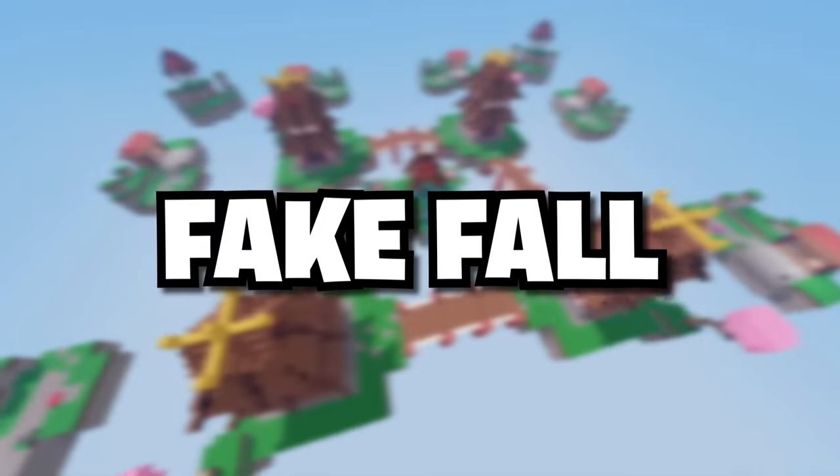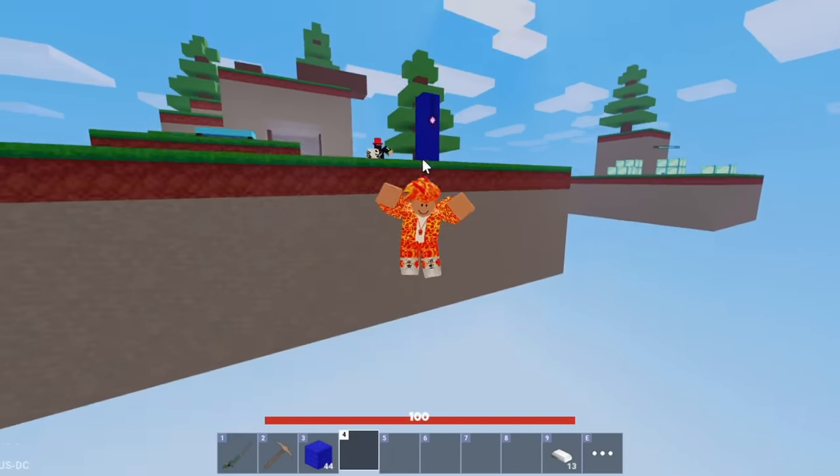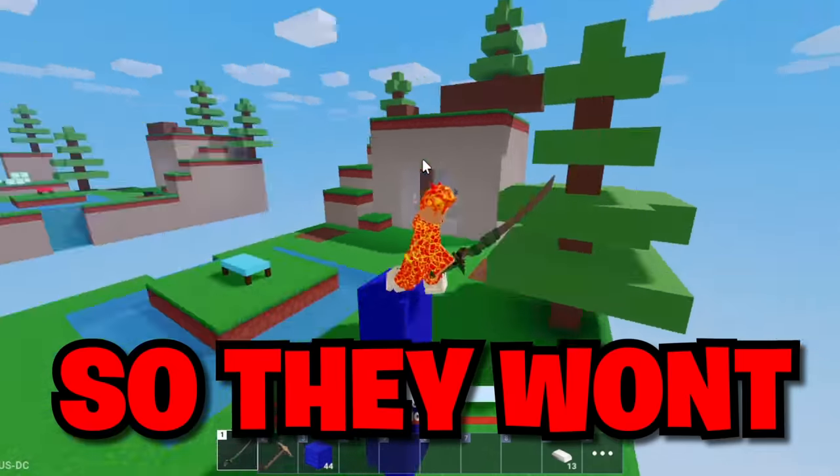For this next skill, lead a fake fall into the void. If you have or build a wall before you jump into the void, you can pearl at it while you fall, and hit your enemy into the void or combo them. Make sure that when you pearl, it's behind the enemy so they won't see the attack coming.